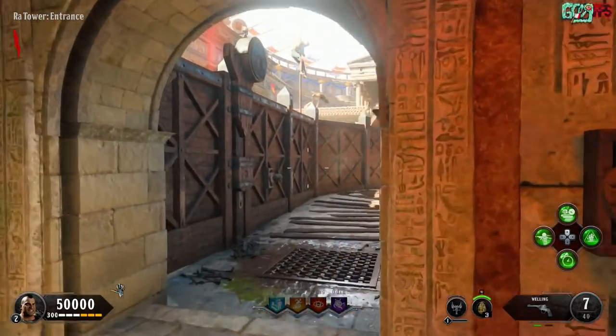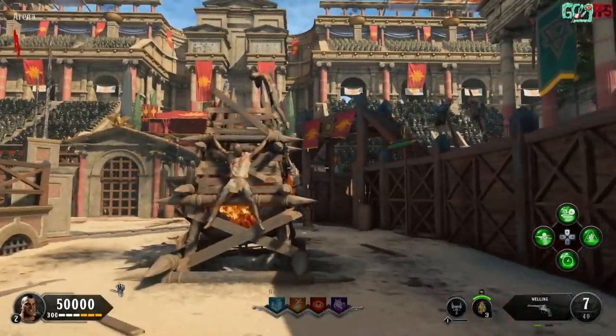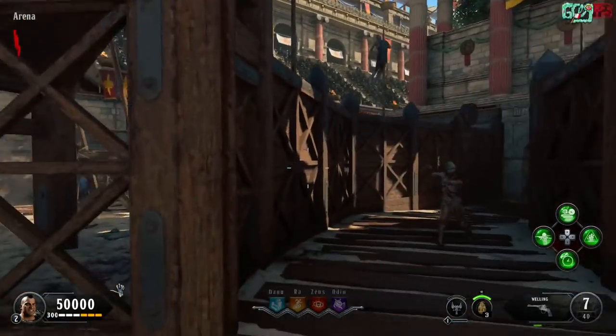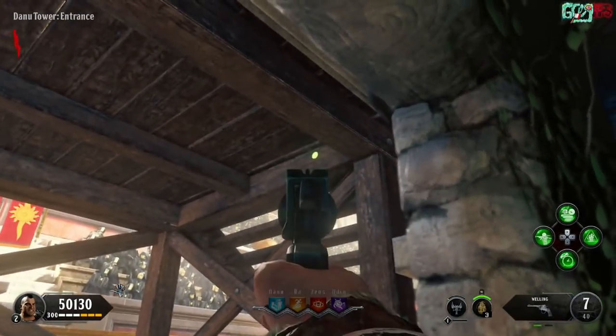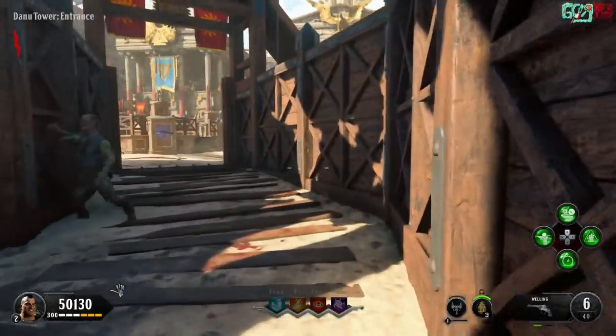There's one coin in each of the four different god statue areas, so just keep that in mind. These coins are really easy to see — they really stick out like a sore thumb. The one for Danu is on a wooden structure right on the level that you come in on, and it's greenish.